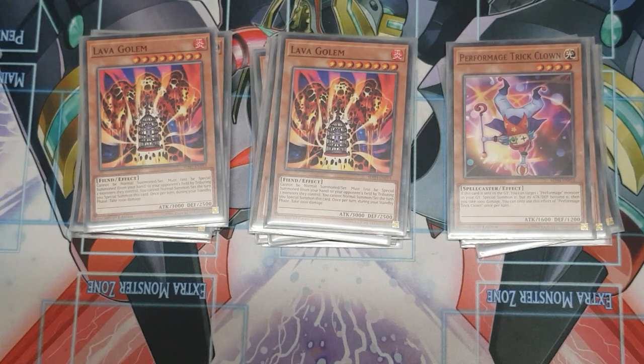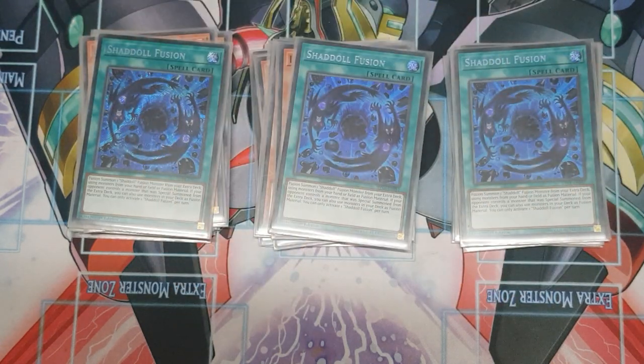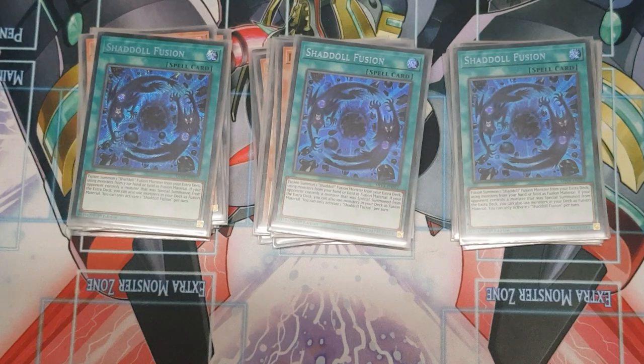Triple Shadoll Fusion — everyone knows what this does. If your opponent controls a monster special summoned from the extra deck, you can use materials from your deck to fusion summon an El Shadoll monster from your extra deck. This card is Ash-able, which is very sad, because it does send from deck to the graveyard in its card text. However, if this card resolves and you have a way to stop your opponent from stopping it, you are going to have a great time — it triggers your Squamata sending the trap, the trap banishing to flip monsters, special summoning more, going into Cross Sheep. It all flows together really nicely.